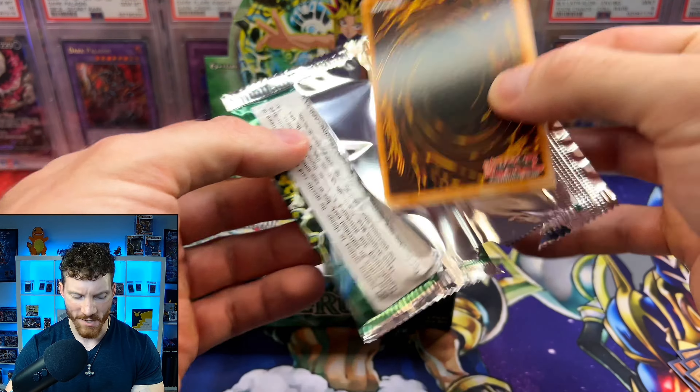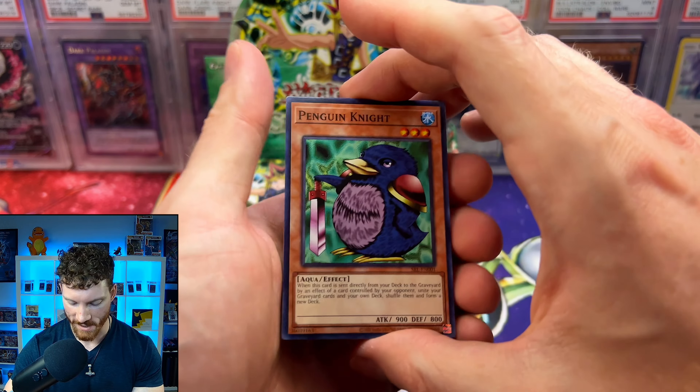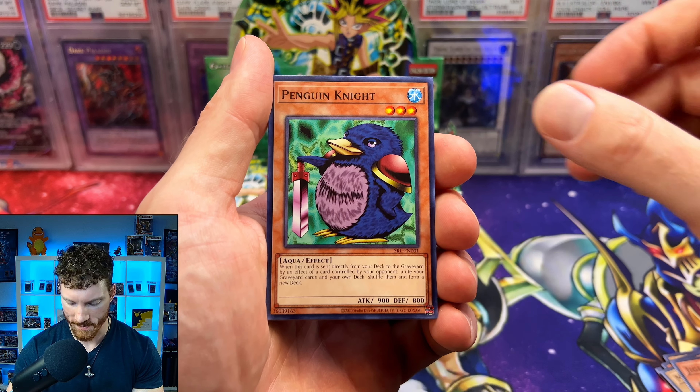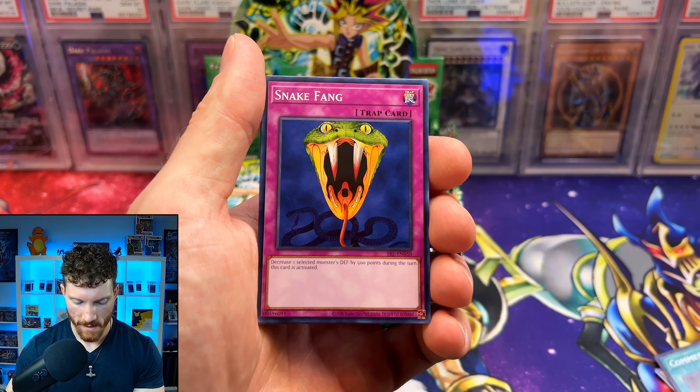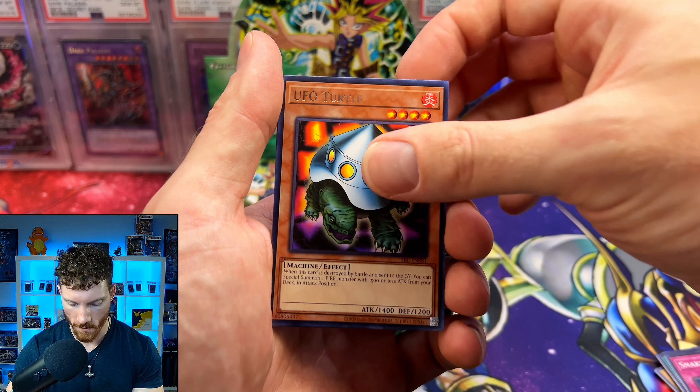It's just always so weird to say Spell Ruler. I remember when they changed it I was just like, wait, what's Spell Ruler, guys? Penguin Knight, the Ryoran Commencement Dance, Snake Fang, UFO Turtle...